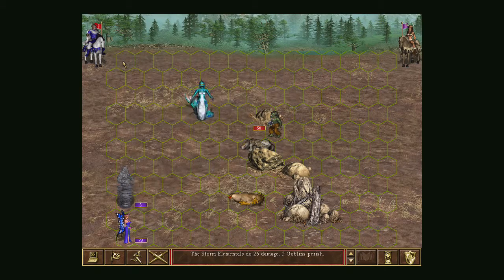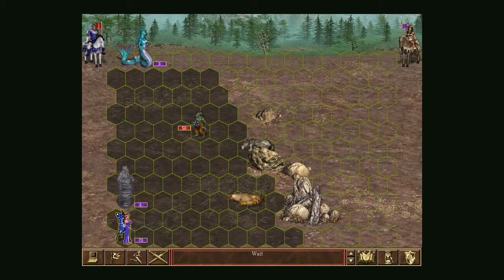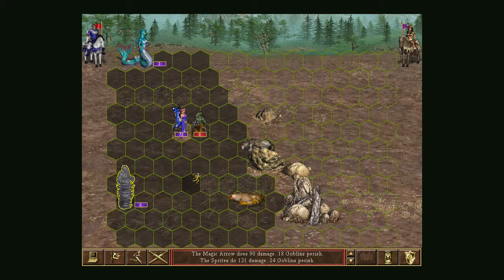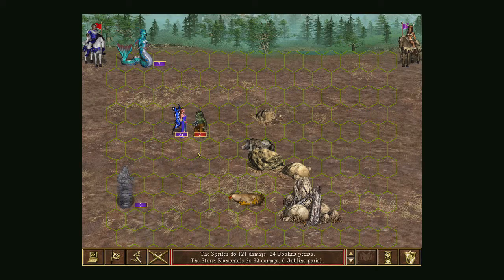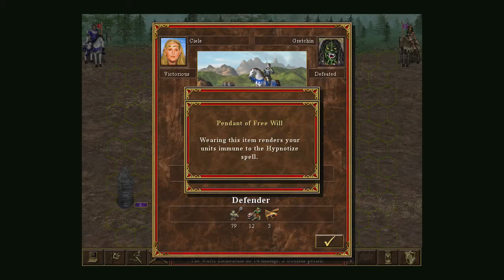Another ranged attack, then another Magic Arrow next turn. Eight damage — only two of them left. Bang, we killed them with no losses to ourselves. That Magic Arrow ability is pretty good, and I should actually level up from that as well.